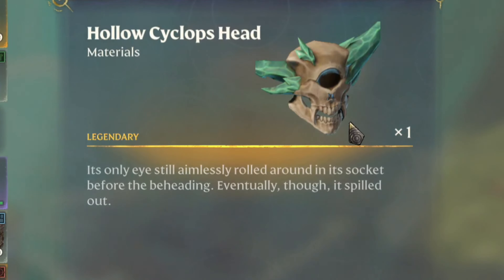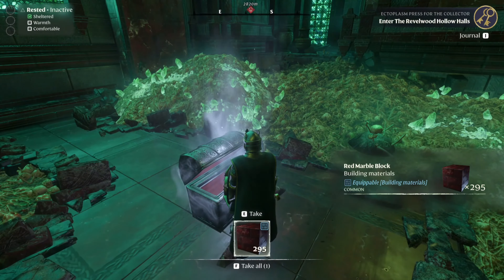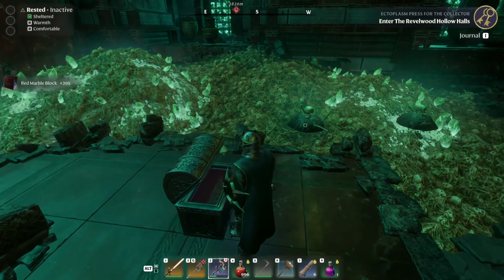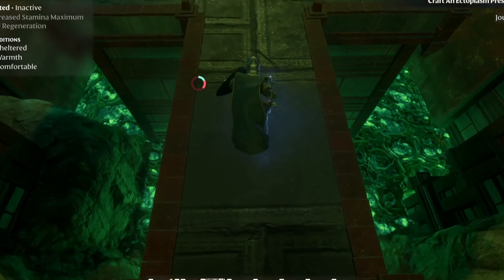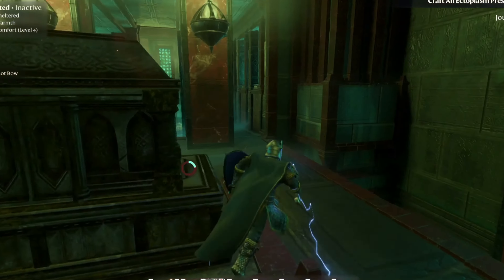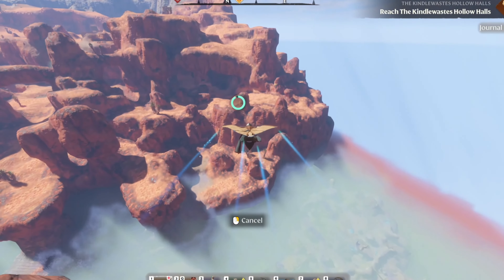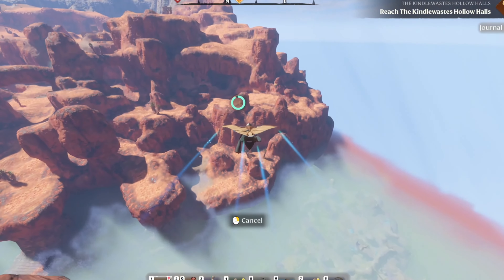The main loot from the second dungeon is the Cyclops head and his huge bones. You'll also find the red marble block before the Cyclops. Before leaving the dungeon there is one final prize — it's an epic weapon, but it's low level.